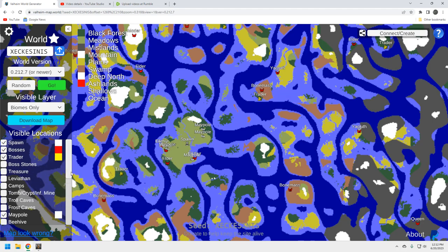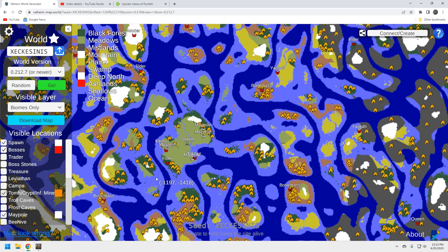Let's take a look at tombs and crypts. This is a solid Elder location — plenty of crypts here and up here as well. I kind of like this maypole right here, though it's not close to the water. You've got plenty of black forest crypts on your starter continent, and when you come up to Bonemass you've got plenty of sunken crypts by it — that's what we want to see. There's a good Bonemass down here too, so we're in pretty good shape for tombs and crypts.